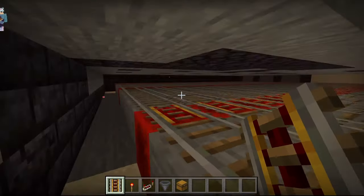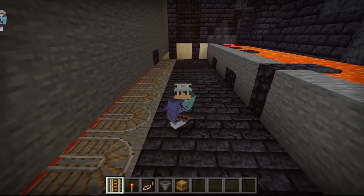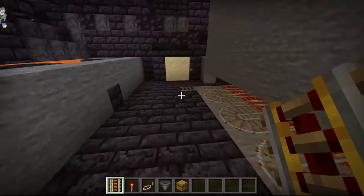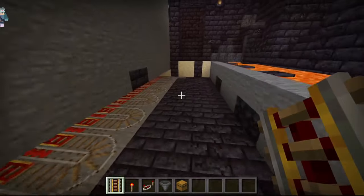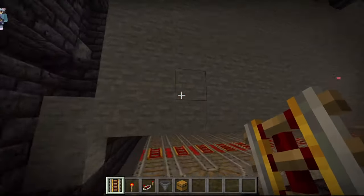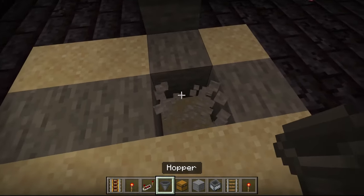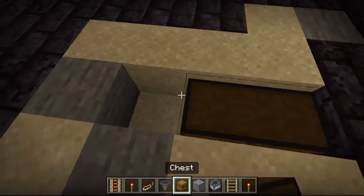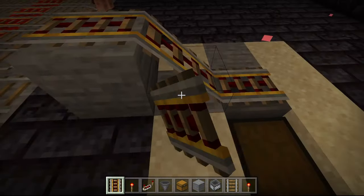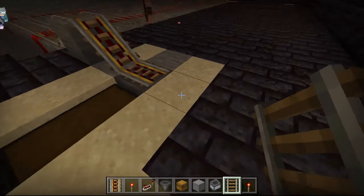Now that we're done with our railway system, we are in the home stretch because the last step is the collection system. If you did everything right, there should be two rail sides coming out — these are your two collection systems for your farm so that the minecart is always empty and can pick up more frog lights. We're going to leave the cell block, break this block and these two blocks, place a double chest, connect a hopper to that chest, put powered rails on top, and add two regular rails down.